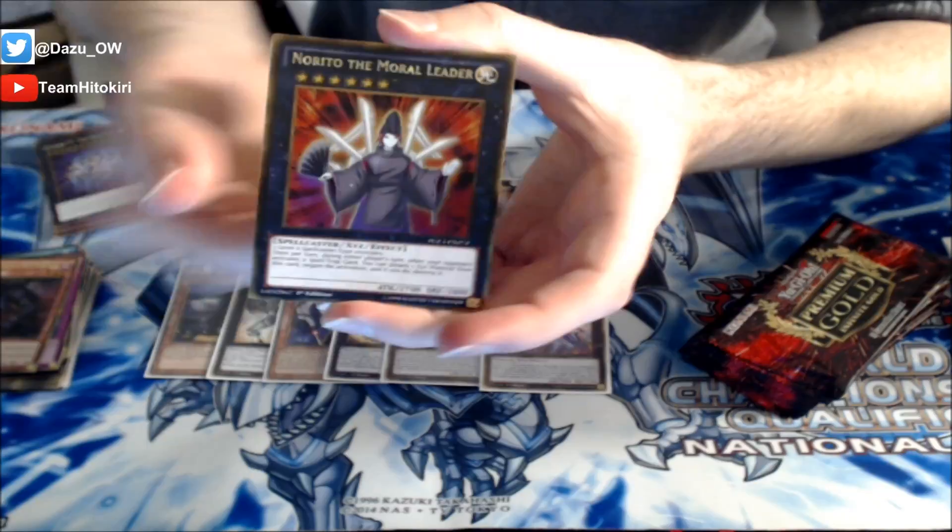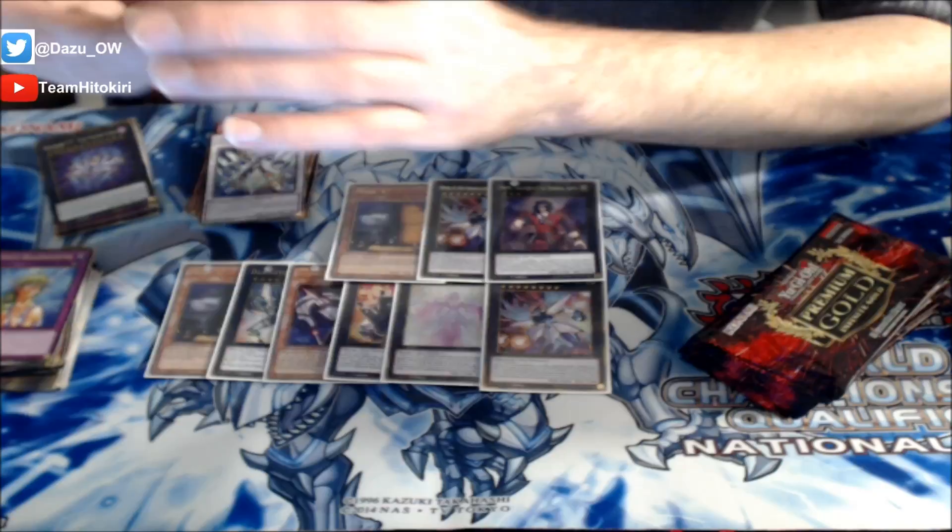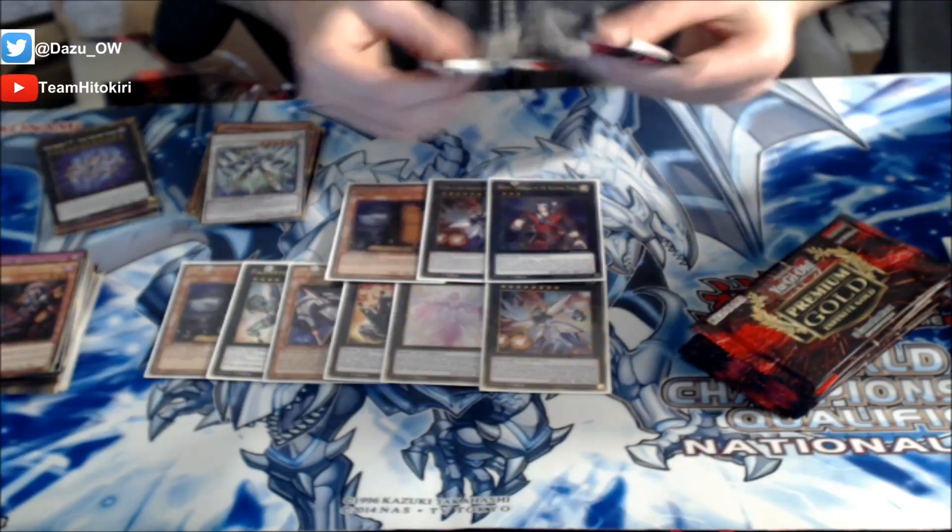Alright guys, next booster pack - Premium Gold, Infinite Gold. Norito the Moral Leader yet again! Hey, another Cosmo Farm Girl - here's a playset for us! Got another Remove Brainwashing. Stardust Charge Warrior - nice! And then Alec, Cow Cap, Graf, and Scarm - the whole Burning Abyss family shows up once again.